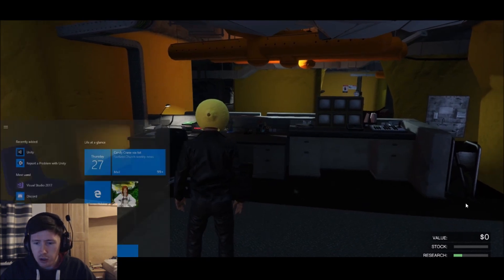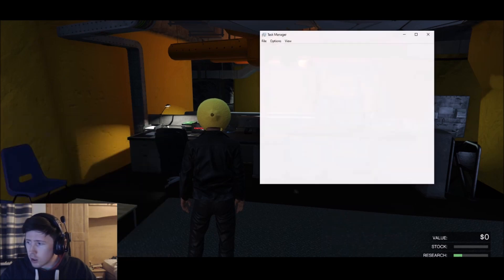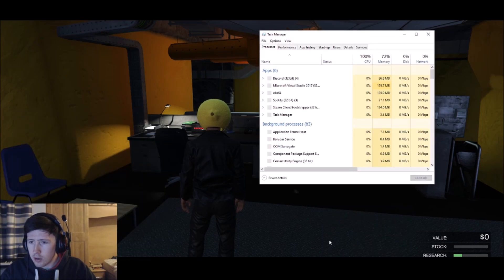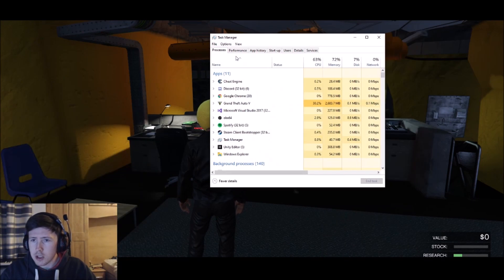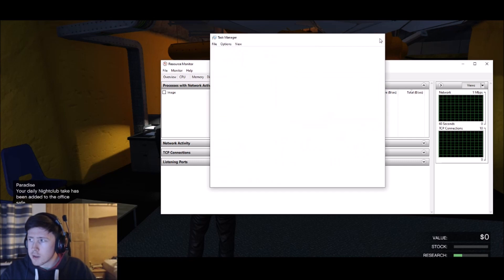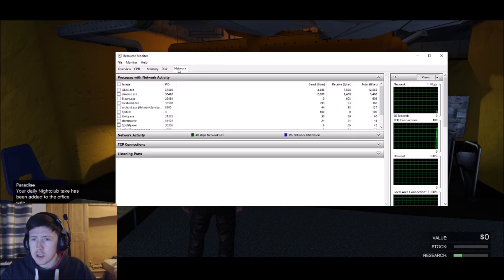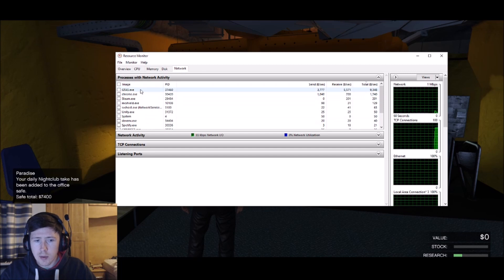First thing you're going to need to do is open up your Task Manager. Go down to the bottom, right-click on the taskbar, open up Task Manager, go to Performance, then open Resource Monitor down here. Close that up — now we've got this. Go over to the Network tab, which is here.